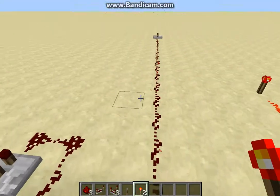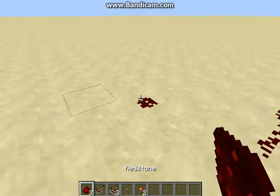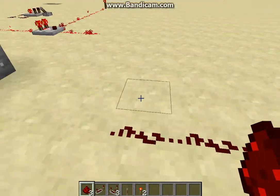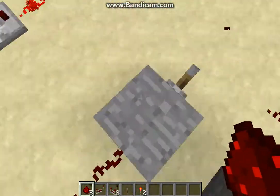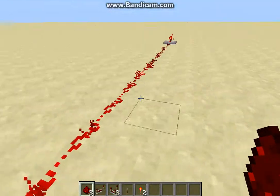So let's start with the basics. Redstone — what is redstone? Redstone is how they made Minecraft customizable and made it a lot better. How far does a redstone signal travel? One, two... sixteen blocks.